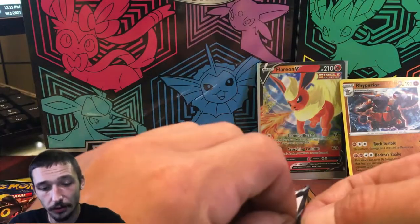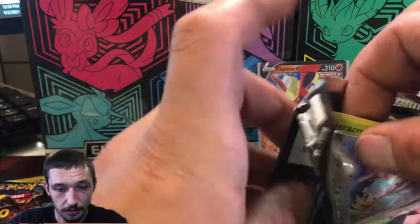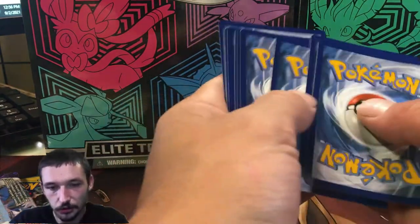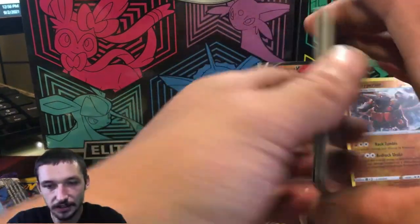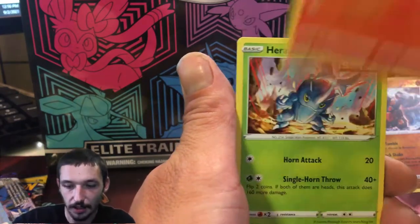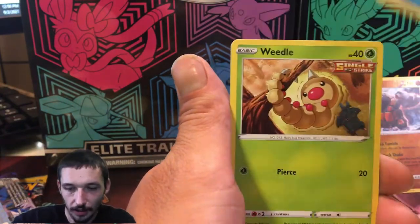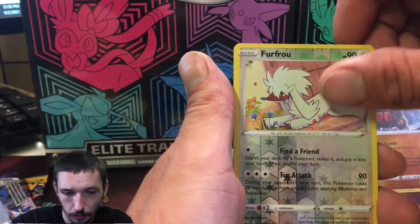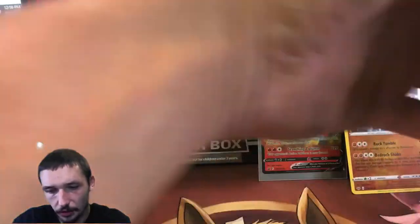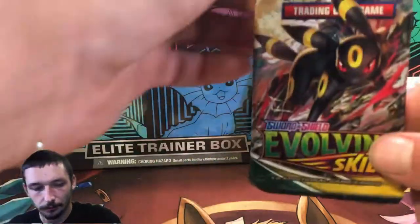I believe the pull rates for all the last couple sets haven't been the best for anything, really. I don't really know what's going on, but I was extremely excited about Evolving Skies — but every single pack I open, it doesn't really seem to give me the best pulls, and it's kind of making me lose my interest in Evolving Skies. I'm more excited about Celebrations at this point. We got a Reverse Furfrou and a regular Slurpuff — not the best. That Flareon is the best thing we've gotten so far.